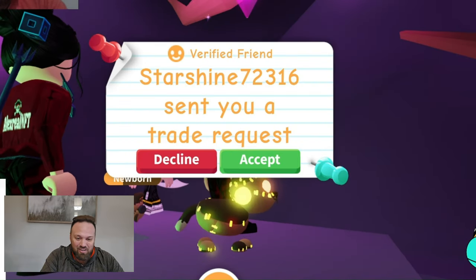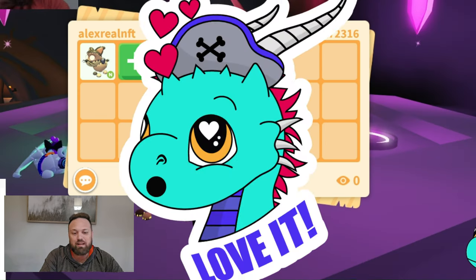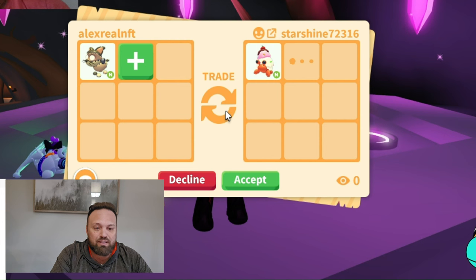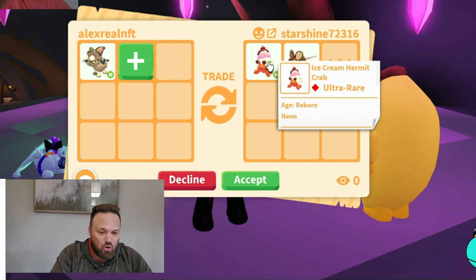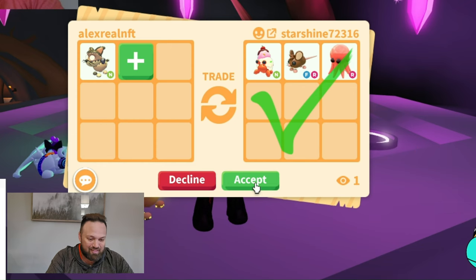Star Shine, another premium member, is sending a trade request. It is a neon common — you can get it for a few thousand of the in-game currency. But they're offering the ultra rare from last summer's event, a neon ice cream hermit, and a field mouse from last year's spring or Easter event — a neon ultra rare and two legendary pets! I don't think I could turn this down, I think I have to accept it.